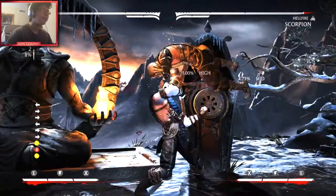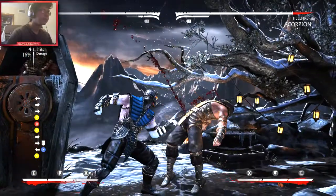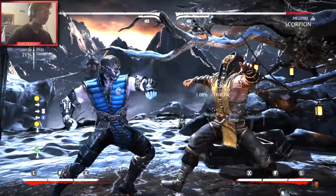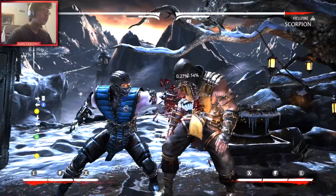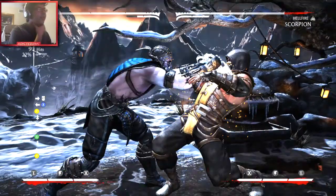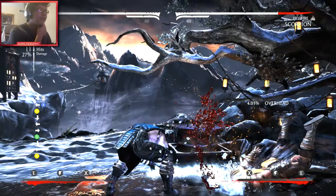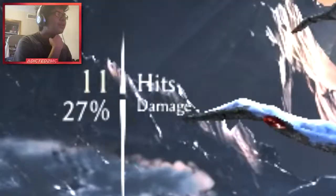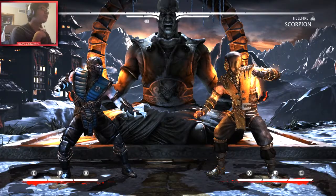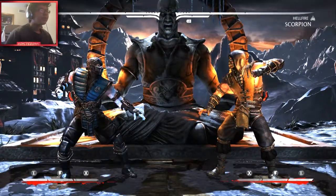Show off combo — oh my goodness, look at this. You see how much damage this combo is doing? Oh, look at that hammer too though. 27% damage, you guys! That's why Sub-Zero is nice, because he can do a lot of damage very easily.